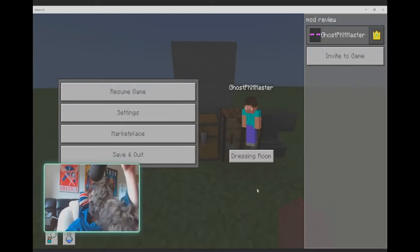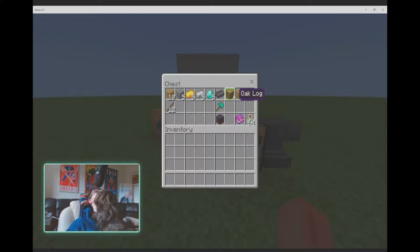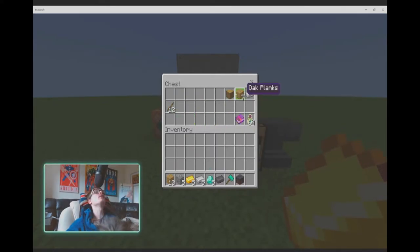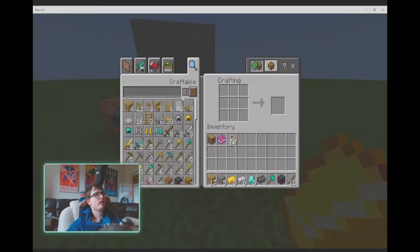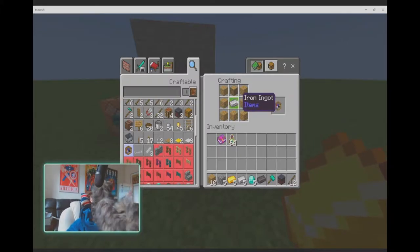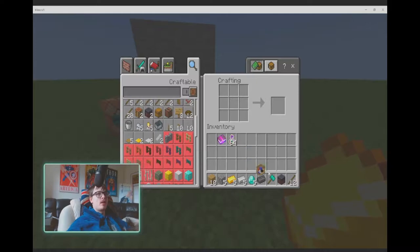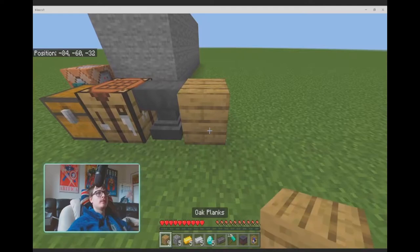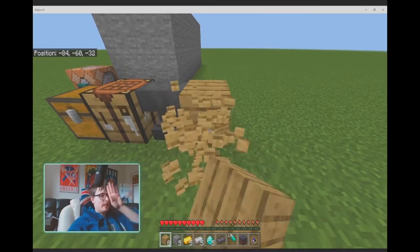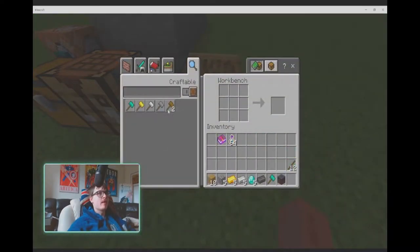The first thing you're going to need to do when starting this mod is to craft yourself one of these workbenches — with seven planks, one log, and one iron. You can craft yourself a workbench, place it down, and you'll have the recipes for these hammers.